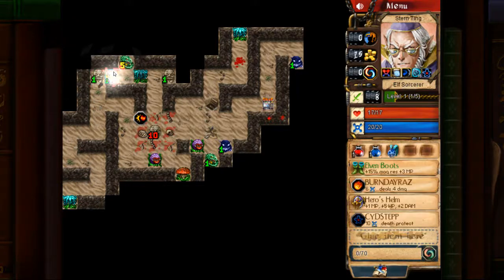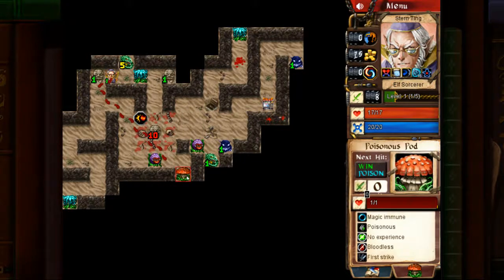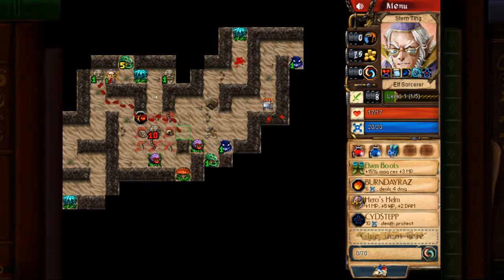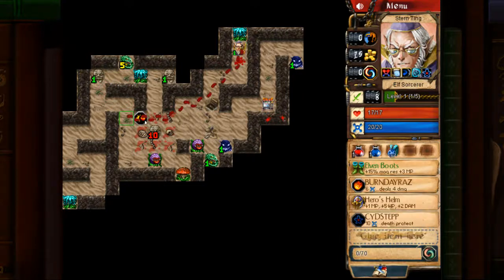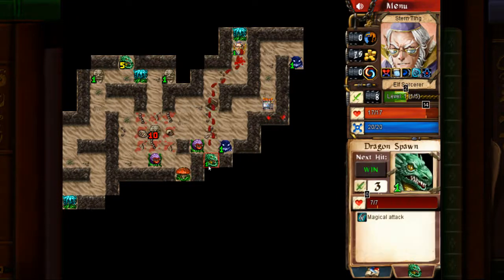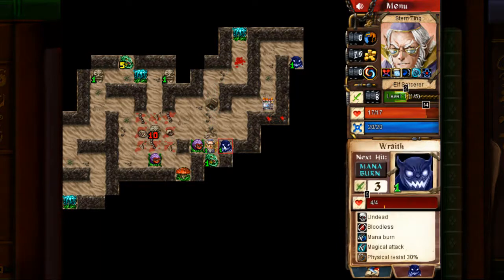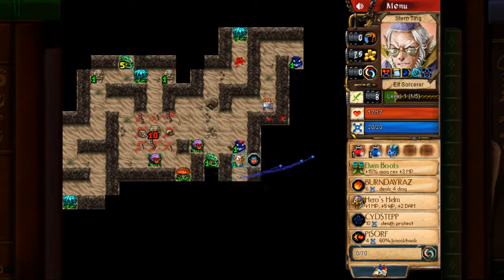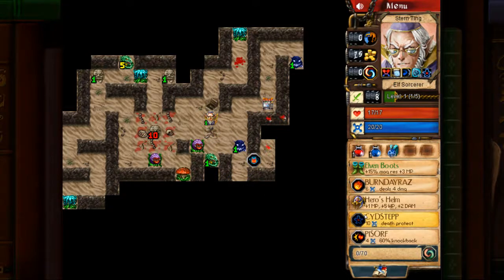We don't want to get mana burned, so we're working our way around here. That one's magic immune, that one's not. These magic immune plants everywhere — does Pissorf work on magic immune plants? We're about to find out. It does not. We are going to Pissorf this other guy and not kill him, and continue our exploring. What a fight — very good.